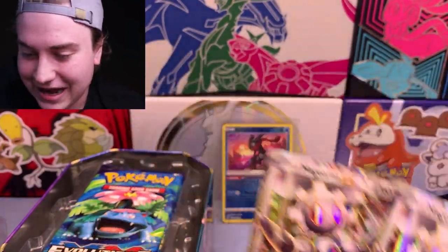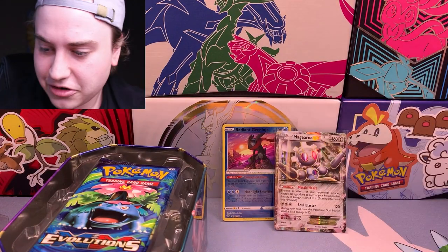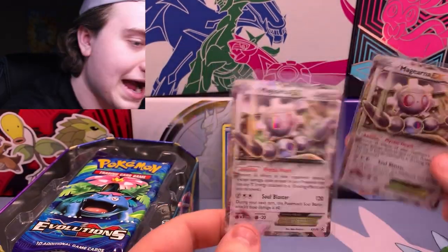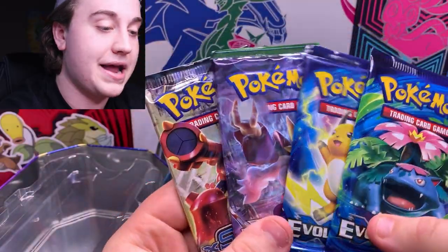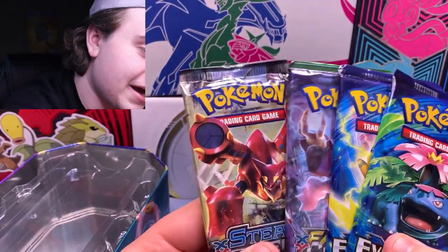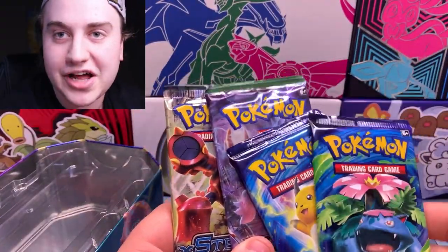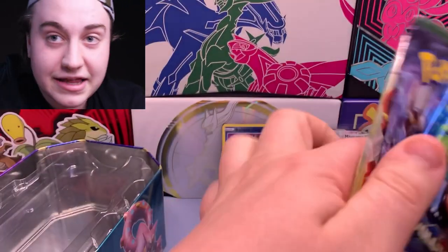That is actually hilarious — I gotta sleeve these cards up. So the packs are completely different than what I thought: Steam Siege, Fates Collide, and two Evolutions packs instead of the expected two Steam Siege, Primal Clash or Fates Collide, and Ancient Origins. They've flipped the script completely. I was kind of hoping for some Ancient Origins — I'm starting to work towards that set — but I guess we'll hold that for another video.